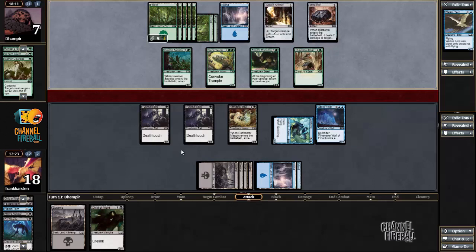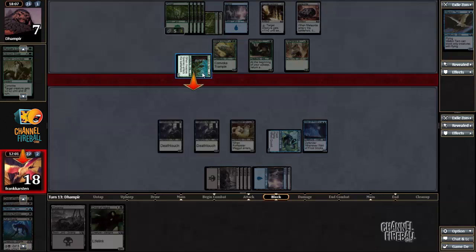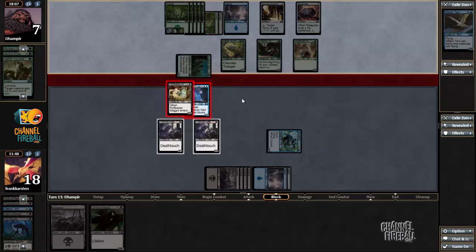He has six lands. He can only pump it three times. Attacking into Wolfgost doesn't seem to make any sense. But if I block it down here, it's probably just going to bounce the Primadox and maybe see the Meteorite combo. So I'd rather just block it with the Rotfeaster Maggot, and in case he has a pump spell, might as well throw in the Wall of Frost as well. If he has Titanic Growth, he can make it nine power, so he cannot kill both. This is fine.